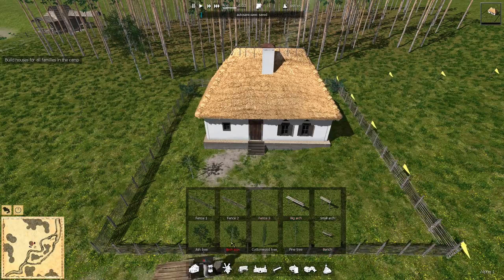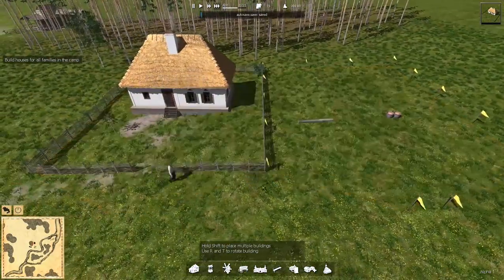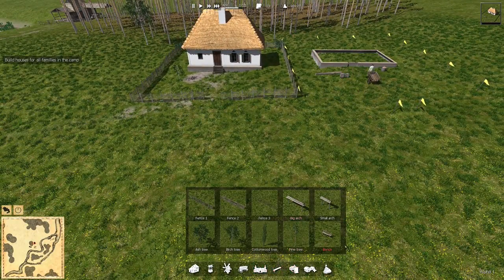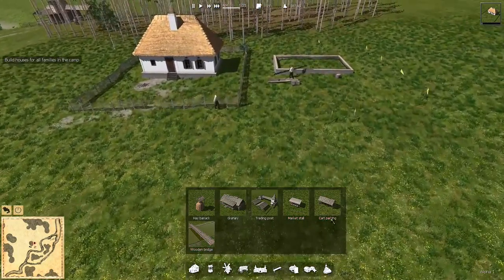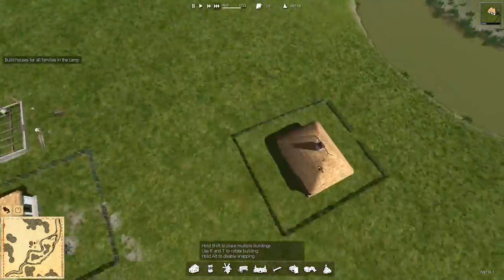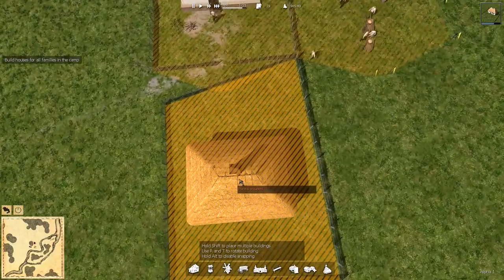A little quaint little house. Let's go to the decorations real quick — fences, big arch, birch. We can build fences! I wish we could build them in the yards. Do we have roads? That's in government — town hall, roads, education, religion, health, trade and transport, road and bridge, granary, trading post, market stall, cart parking. Let's go ahead and get another house set up across the street. Oh look — there's a path where the people have been walking too much! That is neat.